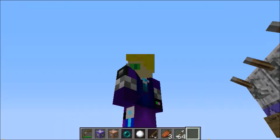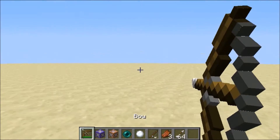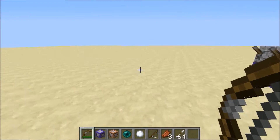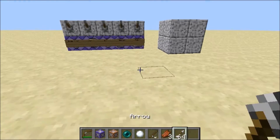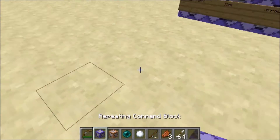Ever since before 1.10, everyone would try to teleport the arrows up, and they would still fall down after a while. Levitation didn't work either. It was very salt-inducing.